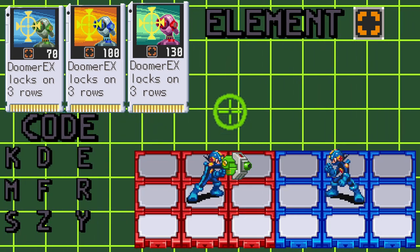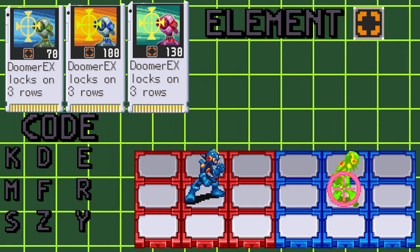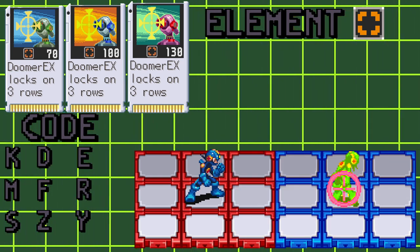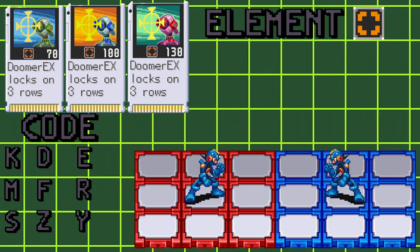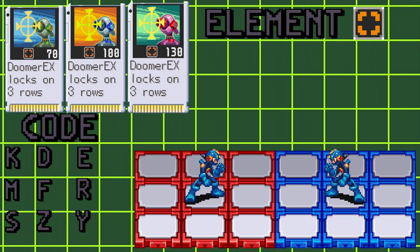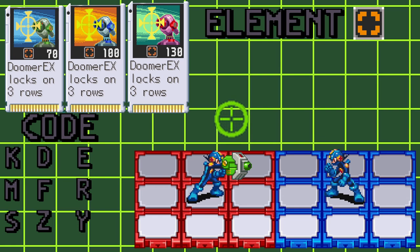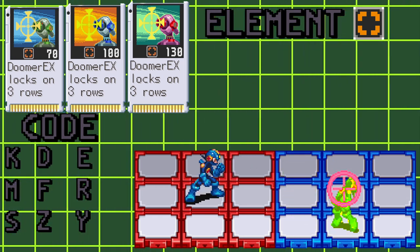Using this chip, we'll send out a cursor that will scan three columns in front of Mega Man. When the cursor passes over your opponent, it will lock onto them, paralyze them, and then fire, dealing 70, 100, or 130 null damage depending on which version of the chip you're using. This attack can get kind of wonky when your opponent is moving — if the cursor locks onto them as they're moving from one panel to another, there's a chance that the attack will miss.